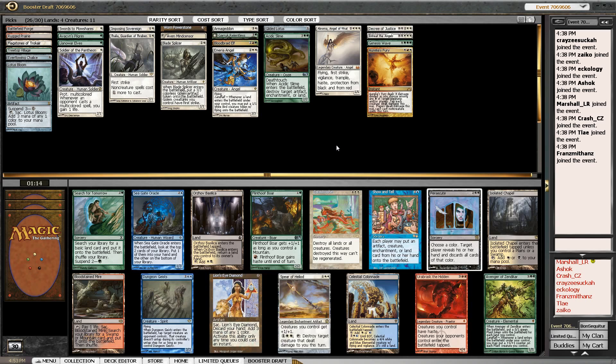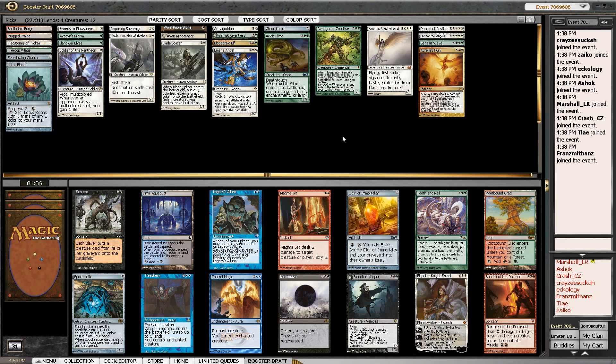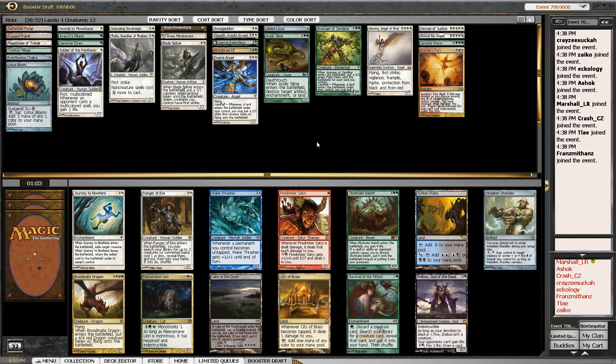I think what I want is more ramp and more tokens, and I like what I see here. I'm definitely going to take Avenger of Zendikar — it's tokens and it's a ramp target, so it fits perfectly. We're hoping to get back either Search for Tomorrow or Spear of Heliod, both of which would be very nice for this deck. Wow, this pack is pretty insane — Control Magic and Treachery in the same pack. But we don't really have a choice: we're slamming Elspeth. It fits exactly what we want to do.